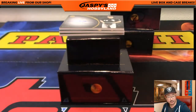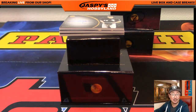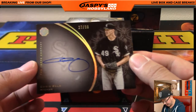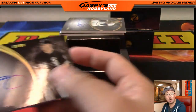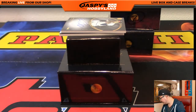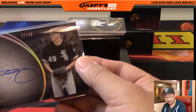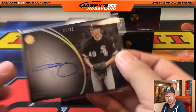Not too bad for 20 bucks. Next up — Chris Sale, number 27 out of 99, a nice on-card auto from the Mint. Number 27 is Daniel Lint — nice on-card auto of Chris Sale.